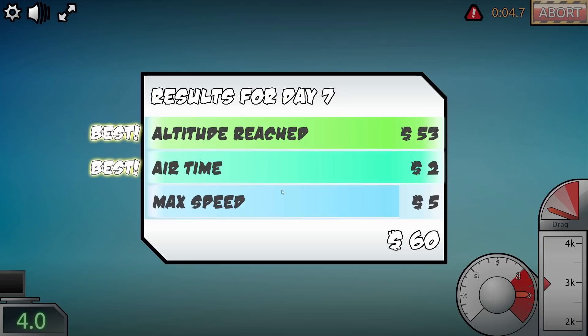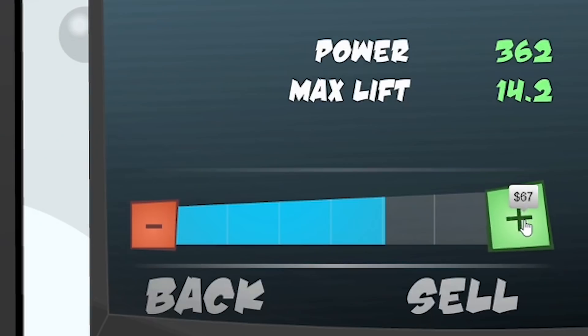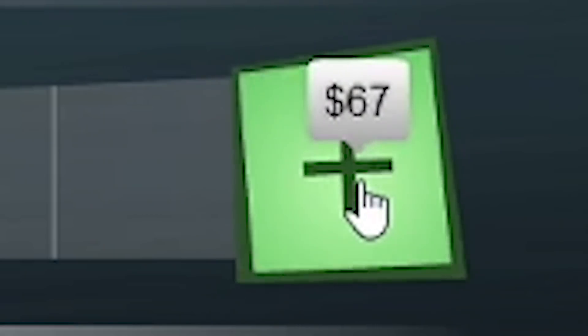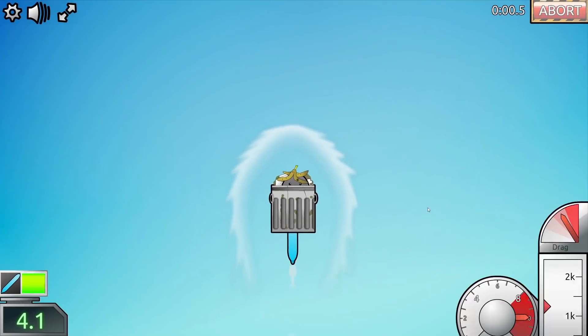Oh we passed a kite - nice. This was the first time we got some airtime dosh, so we made two quid out of that. We're moving in the right direction. Upgrades are getting expensive now. This coil upgrade to level 7 costs 67 big ones and to get it max level would be 100 quid. So let's hope this proper launches us up.